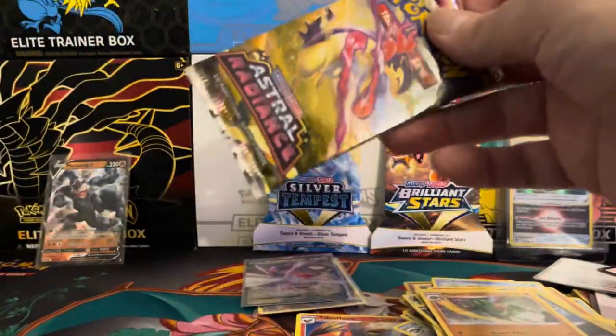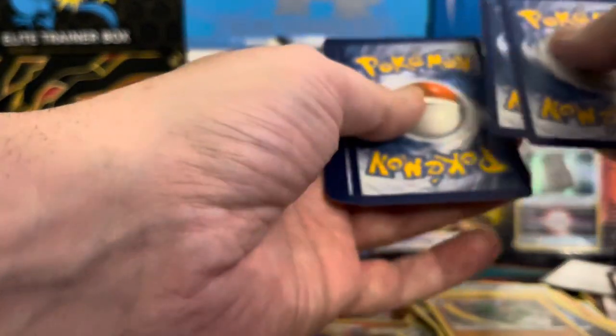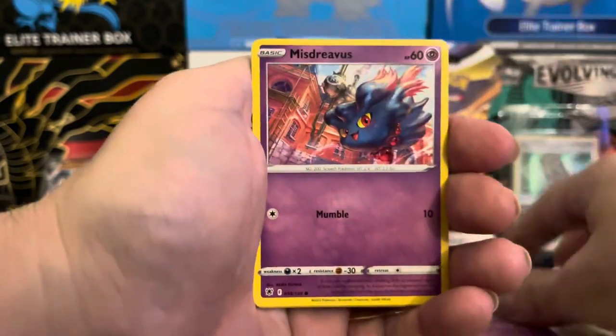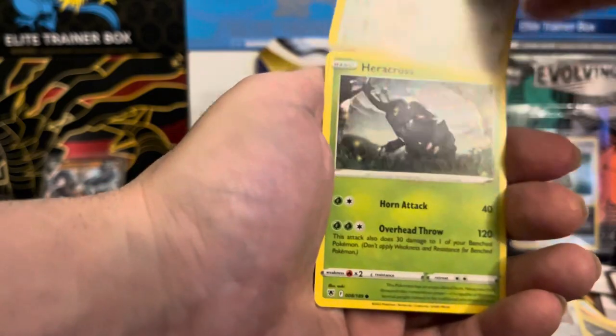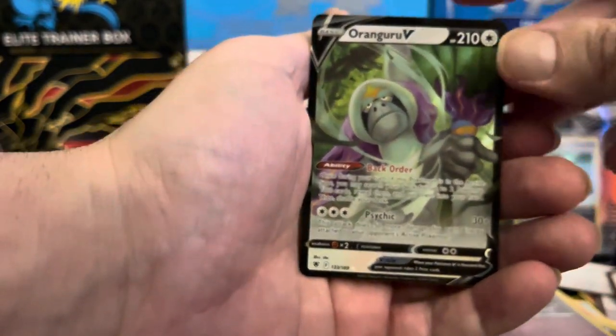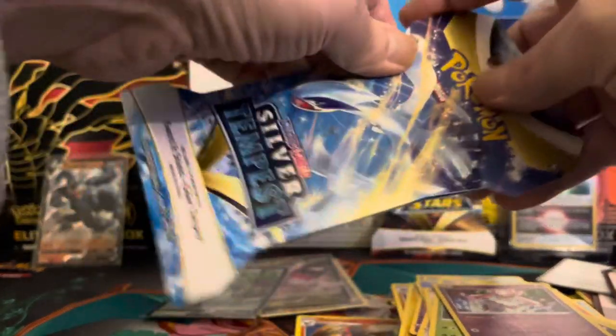Alright, we have three packs left. Here's one of Astral Radiance — let's see what we got. Black border, it's beautiful. One, two, three, and four. Lightning energy to start. Looks like we have something shiny there, guys. Barbacle, Eevee, Heracross — our reverse is a Diancie and our final card is an Orangaru V. We're pulling some V's today, which is okay, but I prefer some alt arts or rainbow rares.